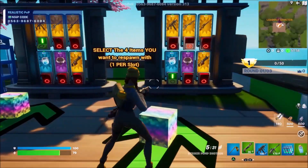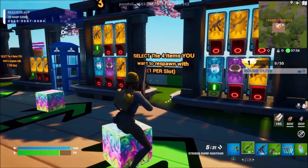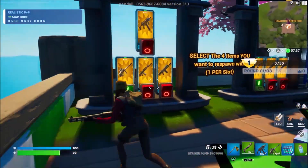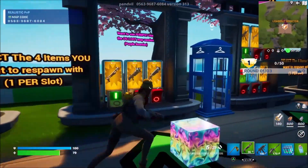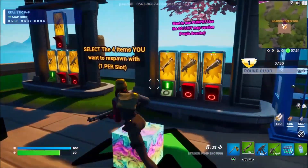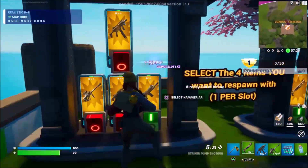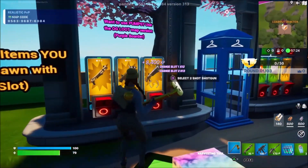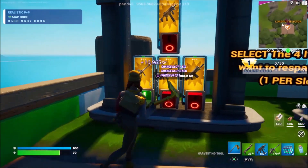Now I simply want you guys to go ahead and hold out any weapon in your inventory — it doesn't have to be any specific one. Now I'm just going to go through all of these vending machines and choose a different weapon every few seconds, and we're going to be getting thousands of XP. Let's do the glitch. As you guys can see, every second that I go ahead and push all of these vending machines, I'm legitimately getting thousands of XP per second, and this honestly is so simple.